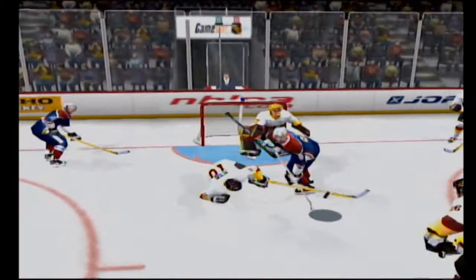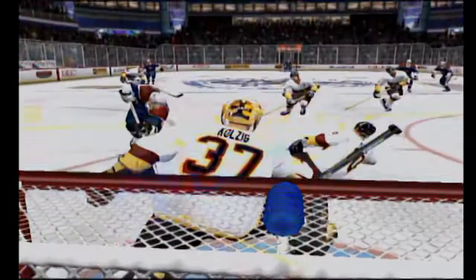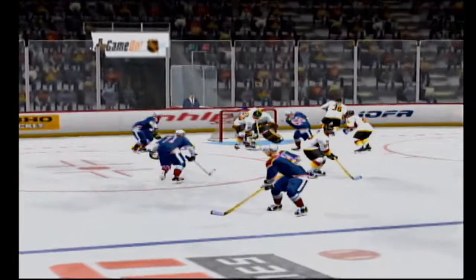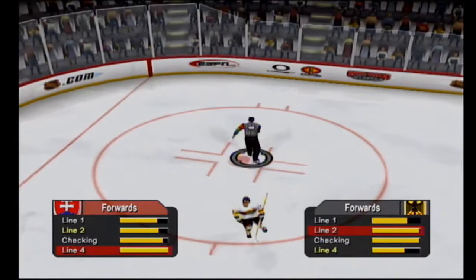Whistle blows, we'll have a face-off. This is a super defensive play — let's go back and take a look at how this guy just sacrifices the body. Goalies love this. He made a super play blocking that shot. People think when you do this your chances of getting hurt are high, but actually not — they know how to position themselves to make the play and get up and keep on going.